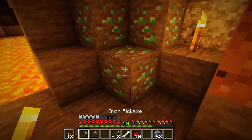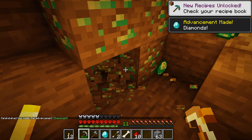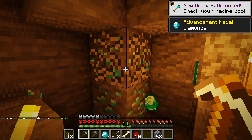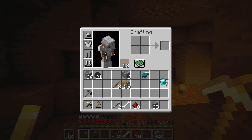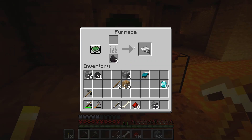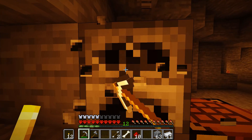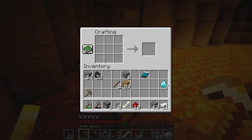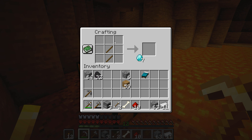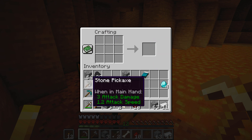All right, here we go. Nice — not a bad little hole! I am very happy with that. There we go — pick all this up. The first thing I always do with diamonds is make a pick — always make a diamond pick. So now we can get rid of the stone pick, keep the arrows, and get rid of that.